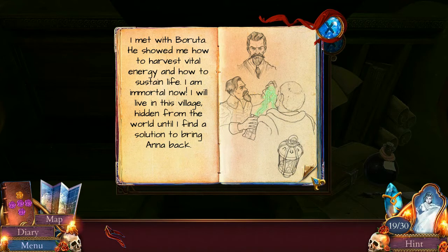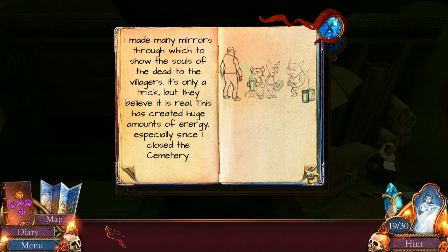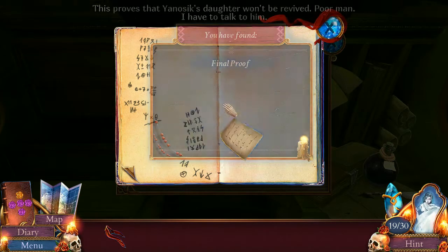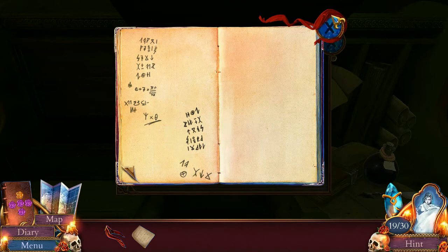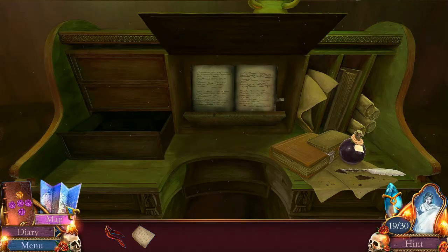Boruta. Yikes! How long ago did this happen? Yikes. Why did you have to close the cemetery? This proves that Janosik's daughter won't be revived. Poor man. I have to talk to him. So, I don't understand - is it a trick meaning you won't be able to bring them back? Or is it a trick they're not really seeing the spirits of their loved ones? I'm not entirely clear on what the definition of 'trick' is here. Alright, well, let's go talk to Janosik.